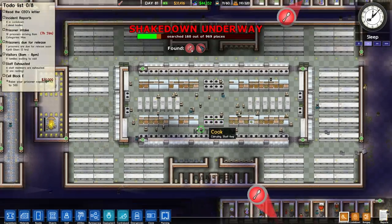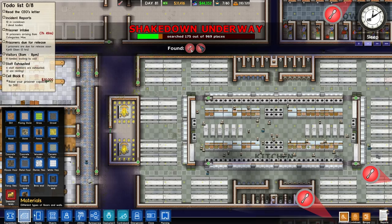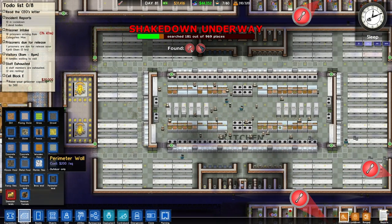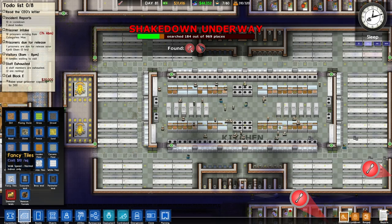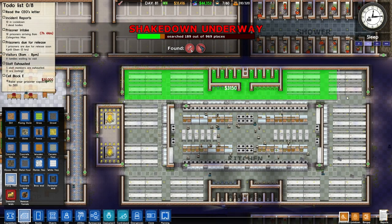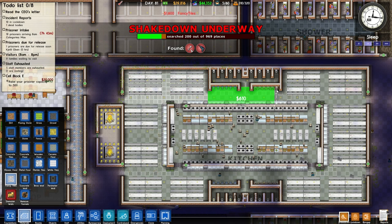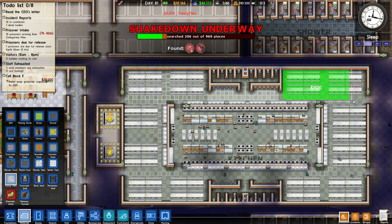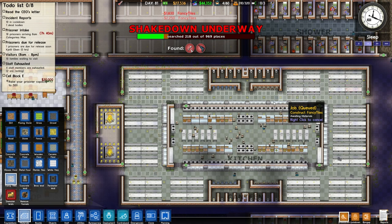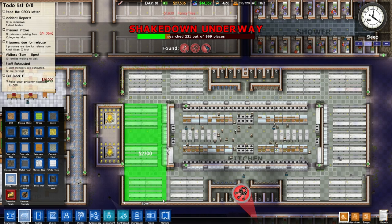We've got a beautiful new kitchen canteen area. Let's get some new flooring in this place actually. So what flooring should we go with? I'm thinking fancy tiles and then white tiles for the middle. So let's go and get some fancy tiles — fancy tiles on most of the outside, and possibly the toilet areas but we'll come to those when they arrive.